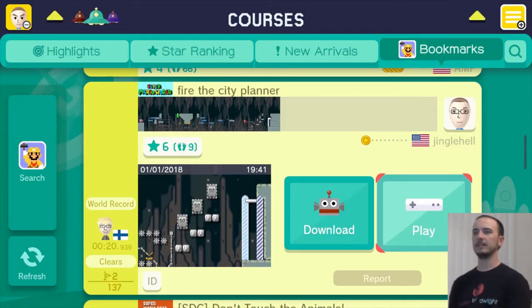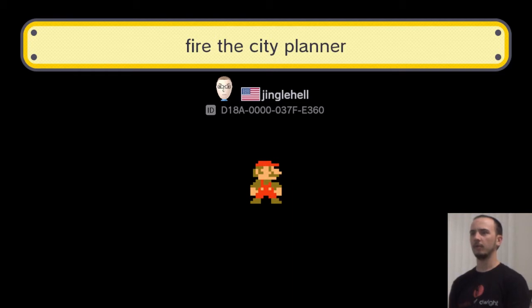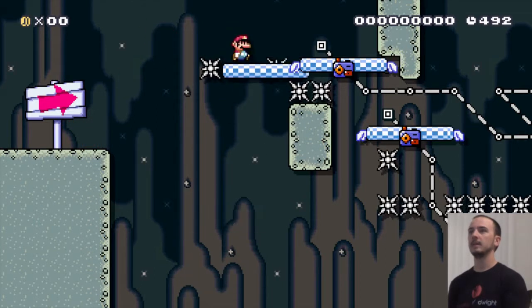All right, so our next level is by Jingle Hell — 'Fire the City Planner.' 1.45% clear. The thumbnail makes it look like a pretty short level. I did a level like this on a previous episode, actually the episode before this, and it was really cool. So let's see how this one is.